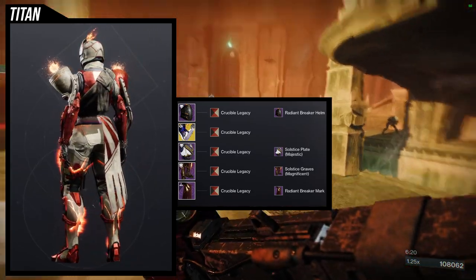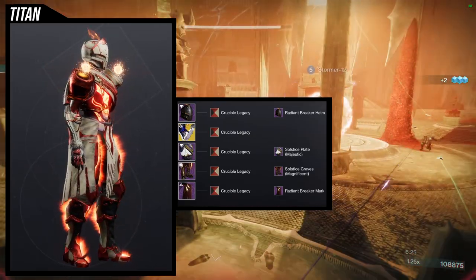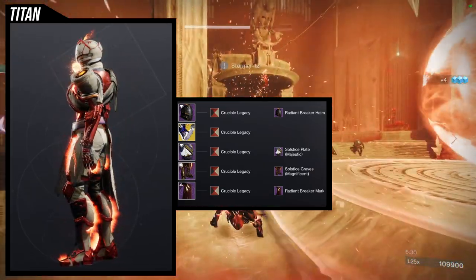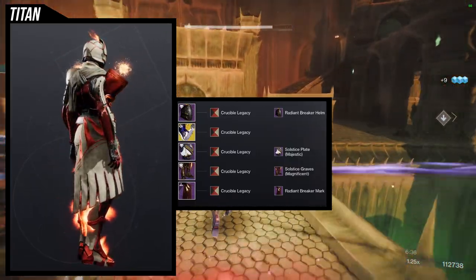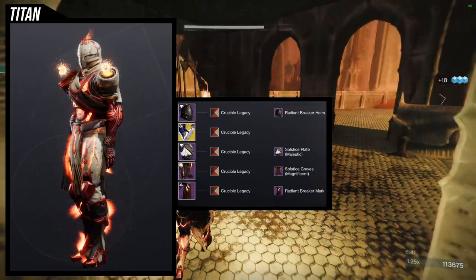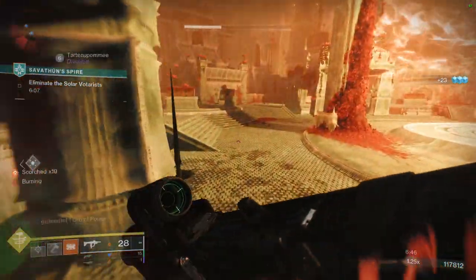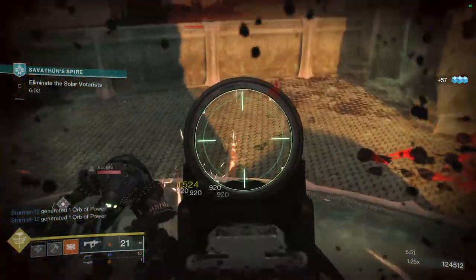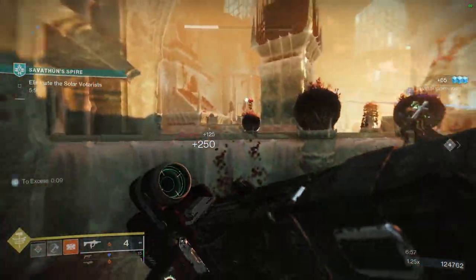I do think this set looks really really cool. Thankfully this exotic is Solar-only, so you don't have to worry about Solstice Plate and Solstice Graves changing glow colors based on your subclass — all of these colors stay consistent, which is great. I'm really excited to be using this a lot more. Titans got a really good exotic here — it's so much fun. Let me know what you guys think, I appreciate you all, be safe, see you later.